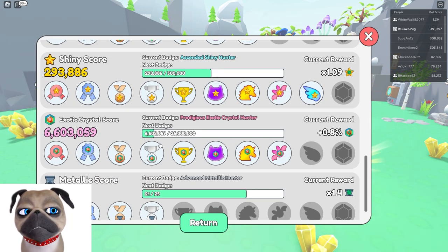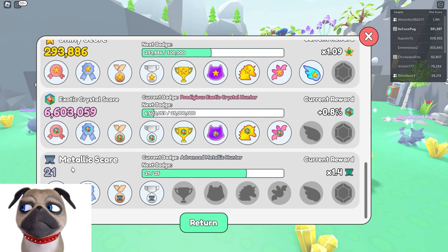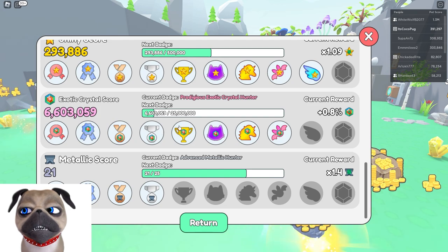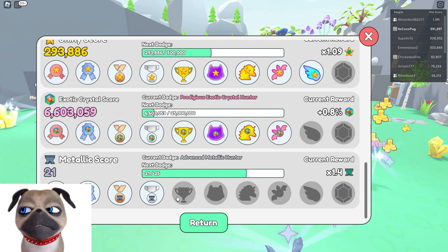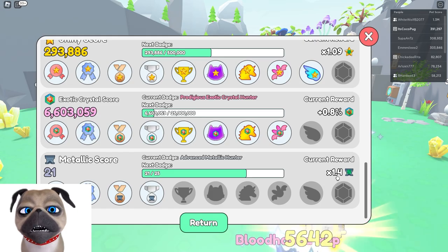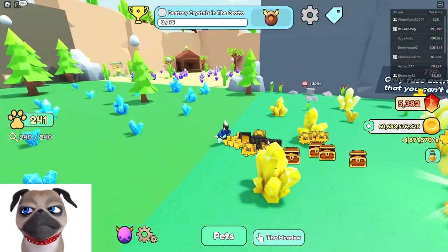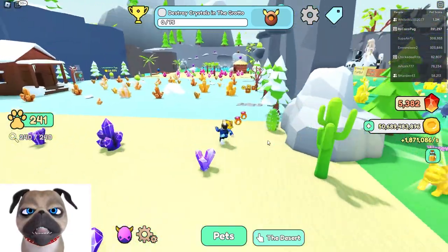Exotic crystal is at 6.6 million — climbed a little bit, not as much as I'd like. Our metallic score is 21, so we're only missing four to reach this batch, and that would be crazy. We're gonna get a 1.5x reward for metallic luck.